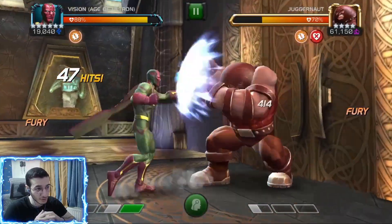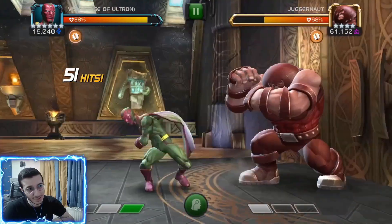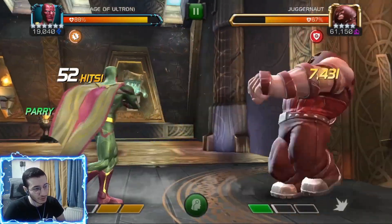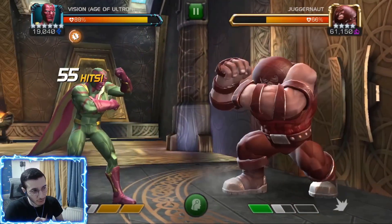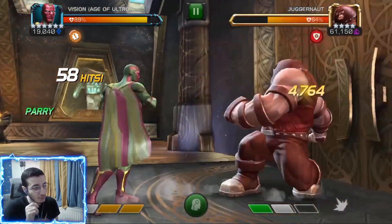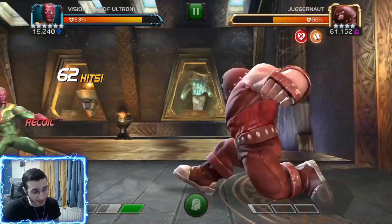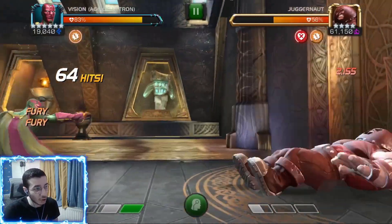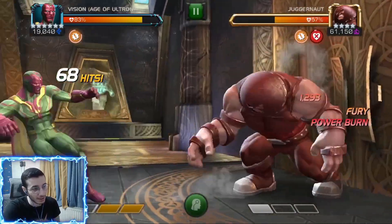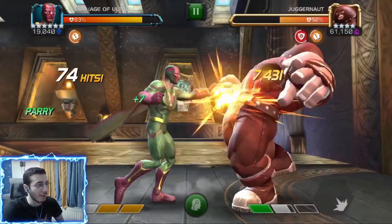With a full synergy team he's hitting pretty hard — 7,000 for a medium attack is not too bad. We know Vision is mostly used for his power control and power burn damage. Unfortunately, his power burn damage is not increased based on his attack rating, which is really unfortunate. I really hoped it did, because you get another synergy with power burn when you intercept the opponent.